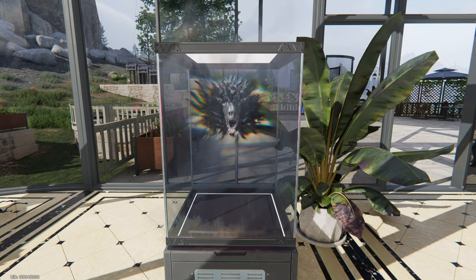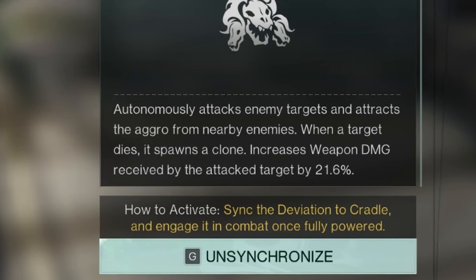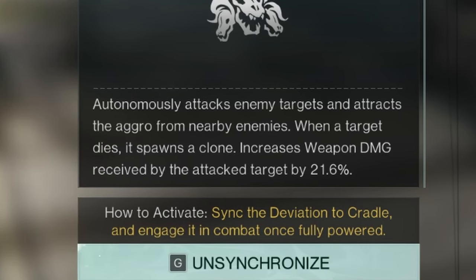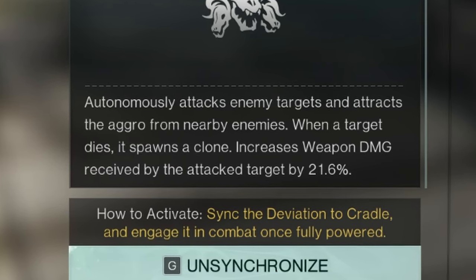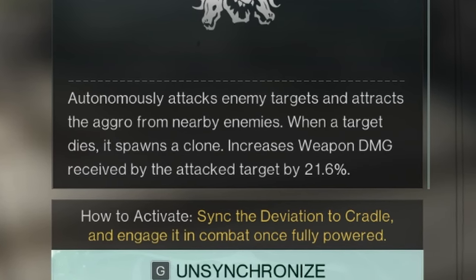Lone Wolf's Whisper is a combat deviant. It autonomously attacks enemy targets and attracts aggro from nearby enemies. When a target dies, it spawns a clone, and increases weapon damage received by the attacked target by 21.6 percent.